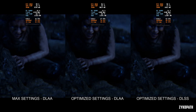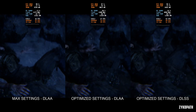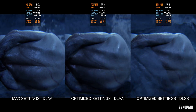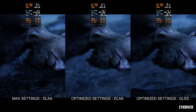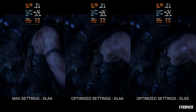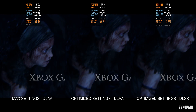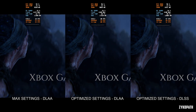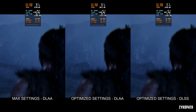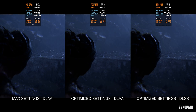Using the optimized settings with DLAA improved performance over max settings by around 40–50%, but we are still regularly dropping below 30 FPS. VRAM usage also decreased from 9.7 to just 9GB. This game is not that scalable with the normal settings — we are forced to use upscaling to get playable framerates. Using DLSS quality, the framerate got a significant FPS boost and we are no longer dipping below 30 FPS. VRAM usage also decreased to around 8.4GB. This is at 1440p, so for those of you with 8GB of VRAM, if you play at 1080p and use the optimized settings, you should be good to go.